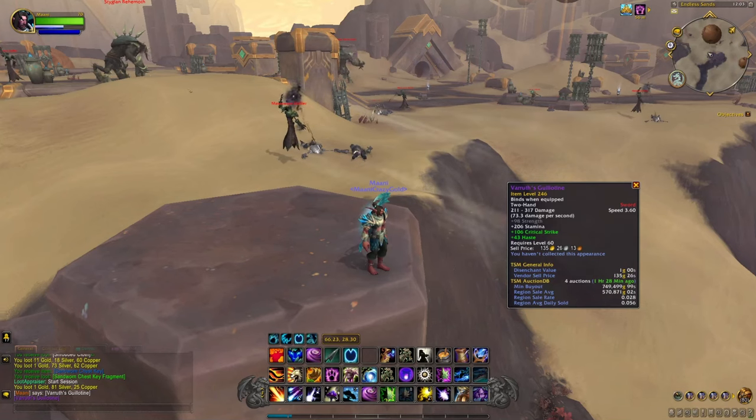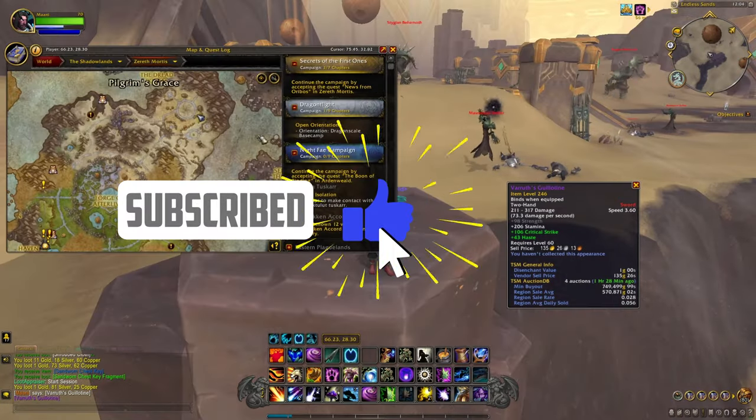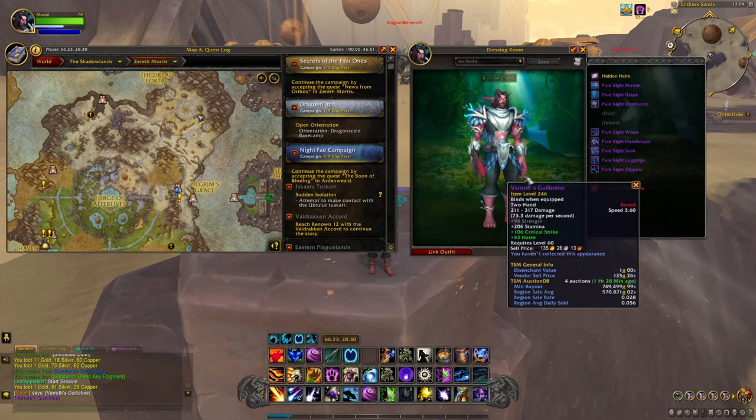Hello everybody, my name is MannyCrazyGold and today we have another gold farm. Today we are in Zereth Mortis farming for the Guillotine, a two-handed sword weapon. It's going for 750k minimum buyout on my server on Argent Dawn RP, and region-wide it's going for 570k at the moment.